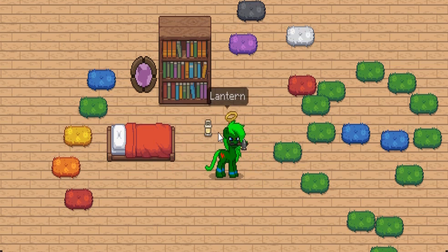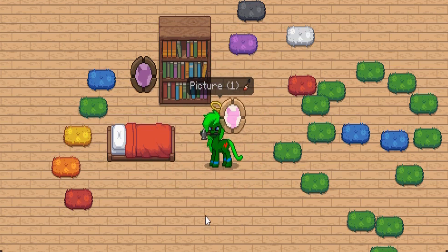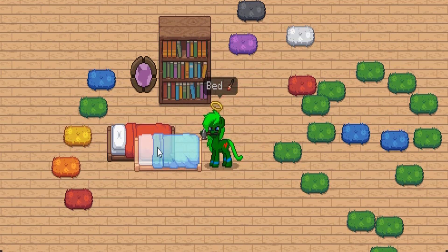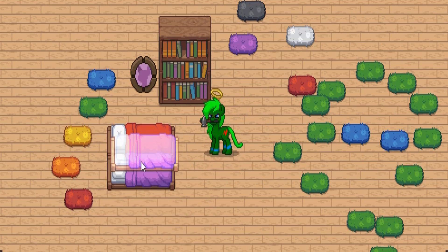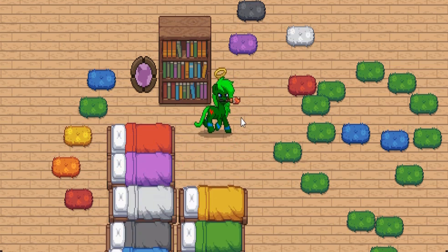Same thing with the bed — if I load the bed up real quick, there's a paintbrush icon next to 'Bed — paintbrush,' which means I can change the color of it before I even place it. There we go — now we have a red bed and a magenta bed right next to each other. We can just have all the different colored beds right next to each other.